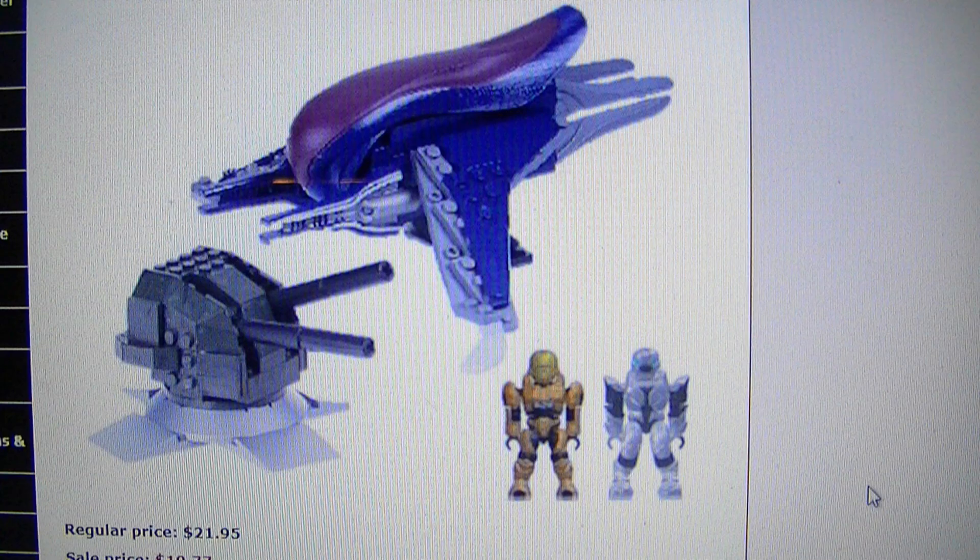Next is the Orbital Banshee Blitz, so it has an AA gun and a Space Banshee from Halo Reach. You get an Elite Pilot and an EVA it looks like, and that's for $23, so that's pretty cool.